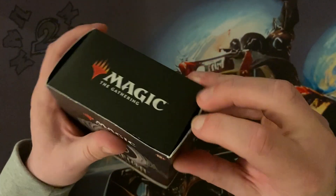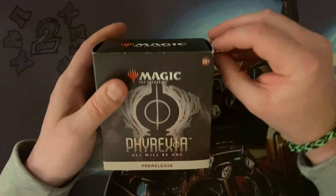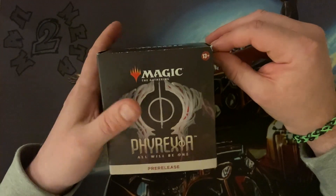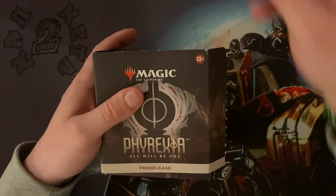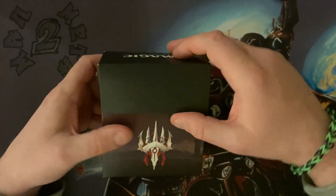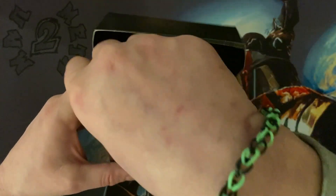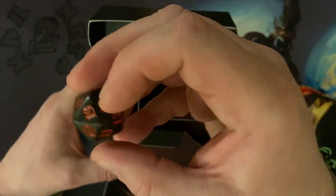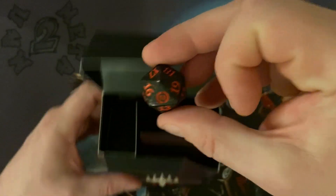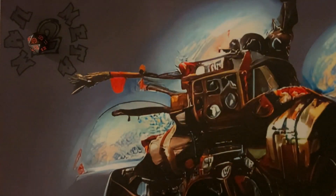Let's see if we can get a funky die or a mythic out of the special card slots - the pre-release promo card slot - because that would be cool. I think I got Jace - yeah, I got Jace, sorry. Oh look at that, that's a nice black Phyrexian die! So we didn't get the funky white one, but I'm not exactly losing sleep over that.